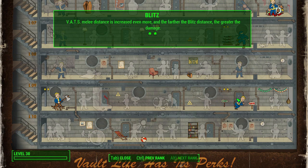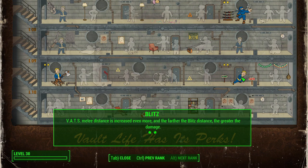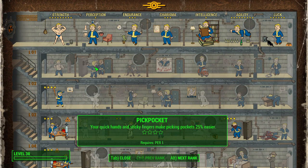Finally, our last signature perk is Blitz, and this just changes the game in terms of melee mechanics. You're able to teleport to your enemies in VATS, and with the second rank, the further away you are the greater the damage — so you have an incentive to stay at outer range before teleporting in for your melee attack. Blitz makes melee viable in this game; it achieves that and is super important for Ezio.